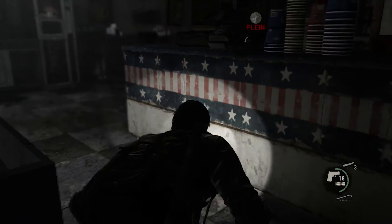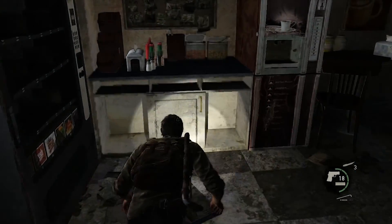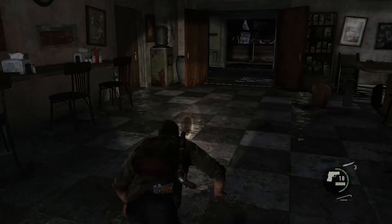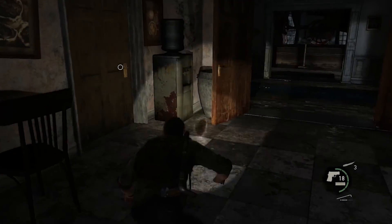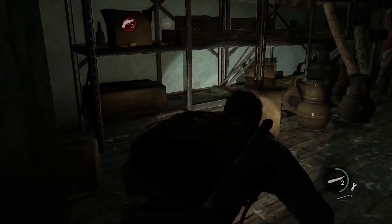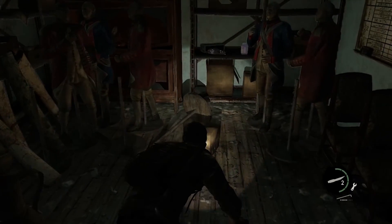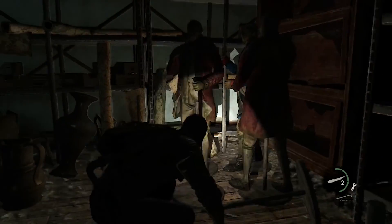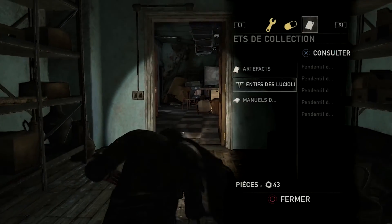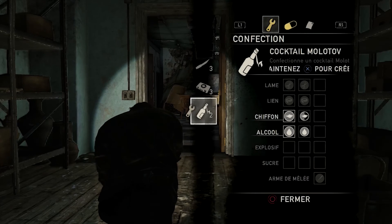Normalement, il y a des trucs ici. Putain, je suis plein de partout, en fait. Donc, c'est pour ça que je ne peux rien récupérer. De la vie, si vous en voulez. Il y a une porte à ouvrir au surin. On déverrouille et on prend ce qu'il y a dedans, car il y a des choses très intéressantes. La lampe torche qui fait des siennes — c'est une petite interaction sympathique aussi. Je peux confectionner des trucs : le surin, évidemment. Je vais le refaire. Un cocktail Molotov aussi.